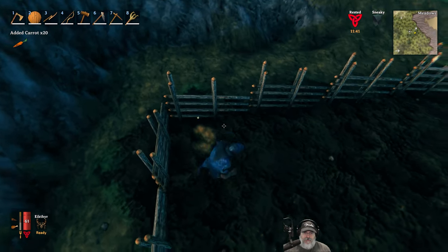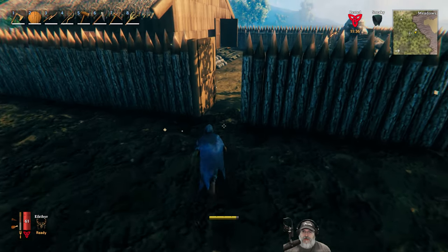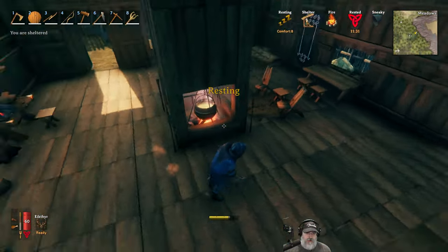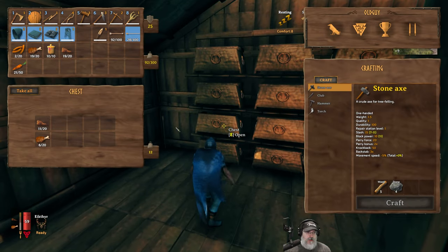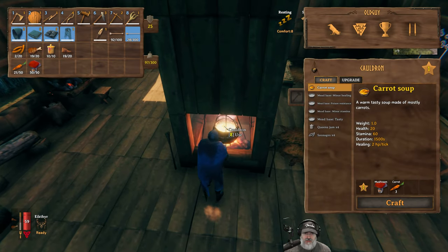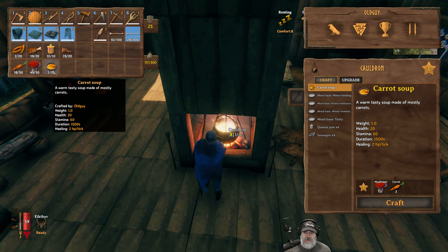Let's grab all of these. We have a total of 21 carrots. I want to see what it takes to make carrot soup — we need 3 carrots and 1 mushroom. It doesn't say how many we get, so let's make one and see. Yeah, it's just one per batch.